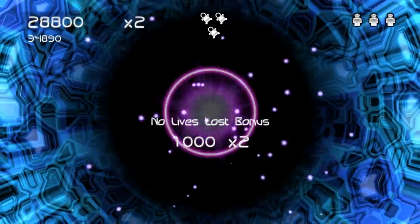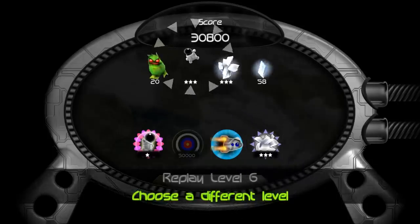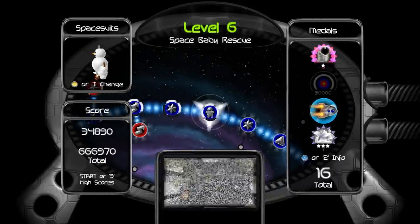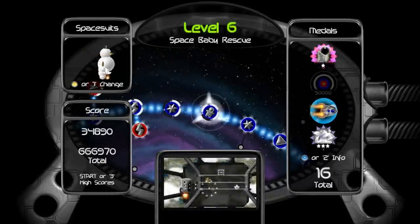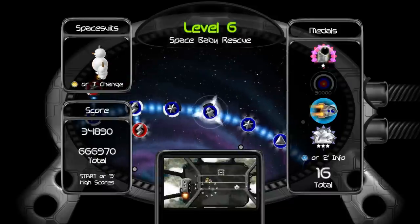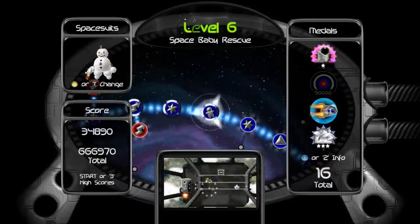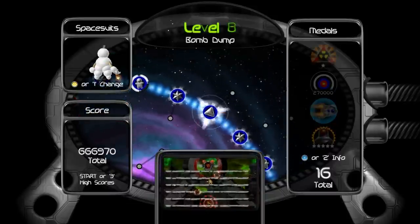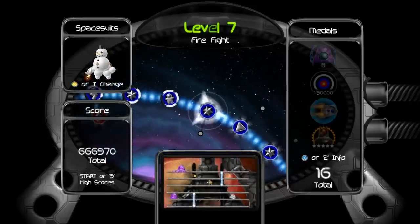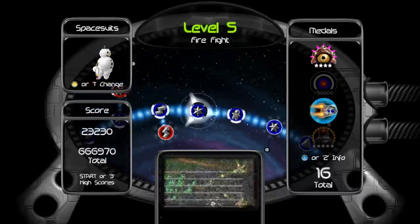I got a pop-up at the bottom there letting me know that I had achieved a medal. You'll see that quite often. It's a solid game — it's a simple concept, but it's solid. This altering of the gameplay, the occasional introduction of a different mode, really makes a huge difference. Similar to Space Baby Rescue is the Bomb Dump, in which you have to secure a bomb and take it to a disposal unit — very similar to Space Baby Rescue, but usually done more vertically as opposed to horizontally.